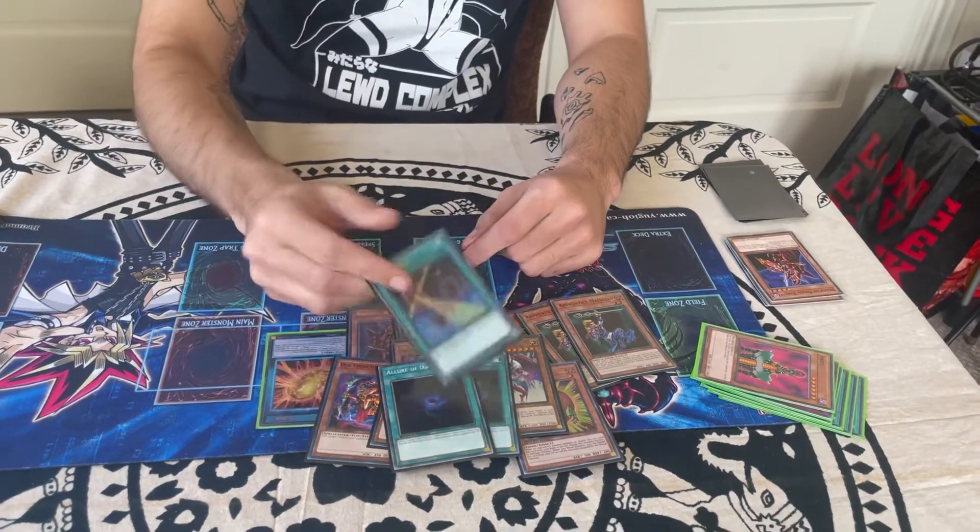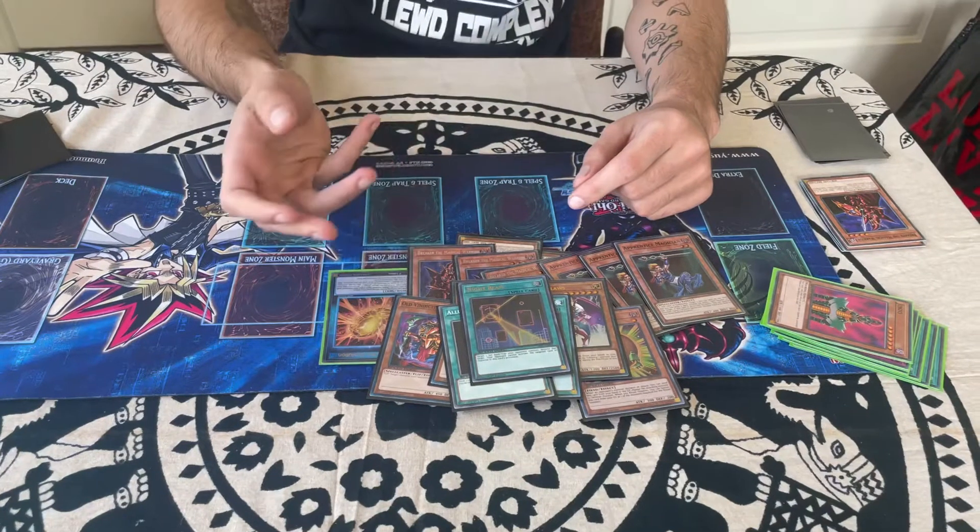We want to empty our hand as fast as possible. Our one-of is Night Beam, and this card is very good in my opinion. We only play one because we play triple Breaker, but being able to Night Beam a set spell or trap card is just super good in any FTK deck.